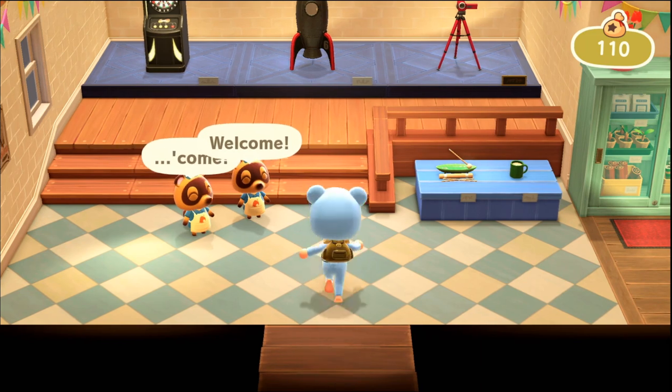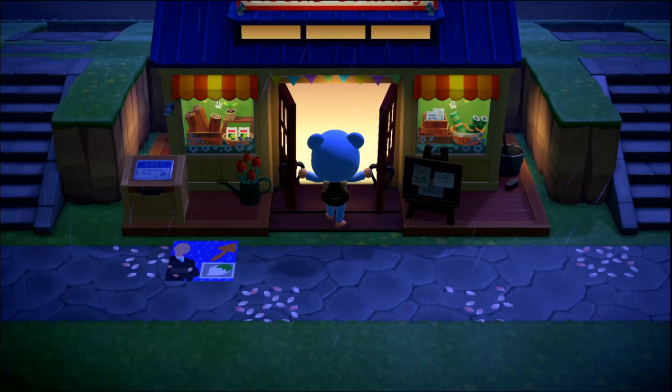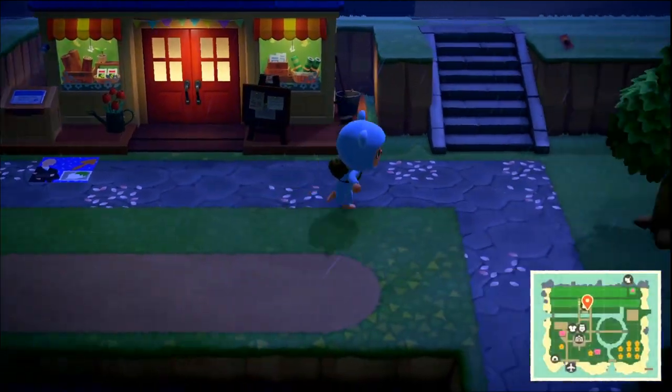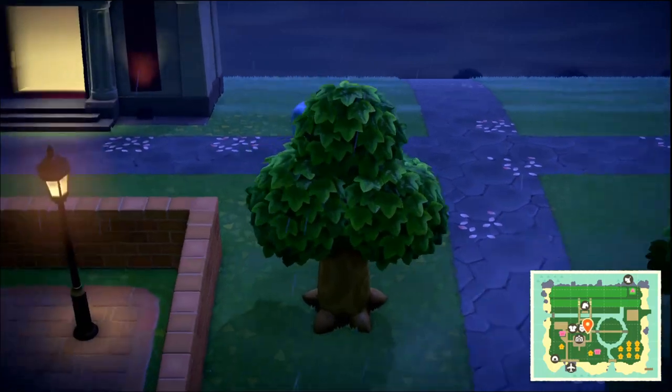It's a Joy-Con strap! Oh, there's also stuff in the wallpaper that we might want to get. This is gonna be a little bit of a shorter episode - I didn't spend very much time in Able Sisters. But we still got to do everything that we wanted to do, so we've got that going for us.